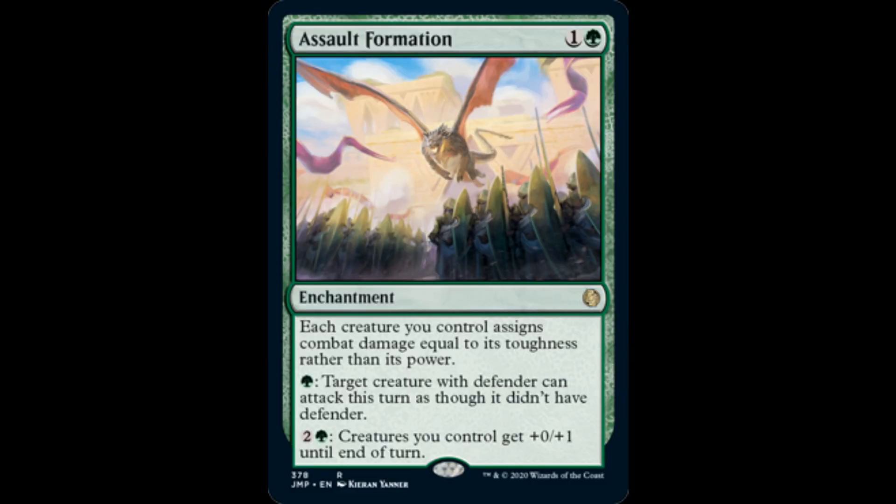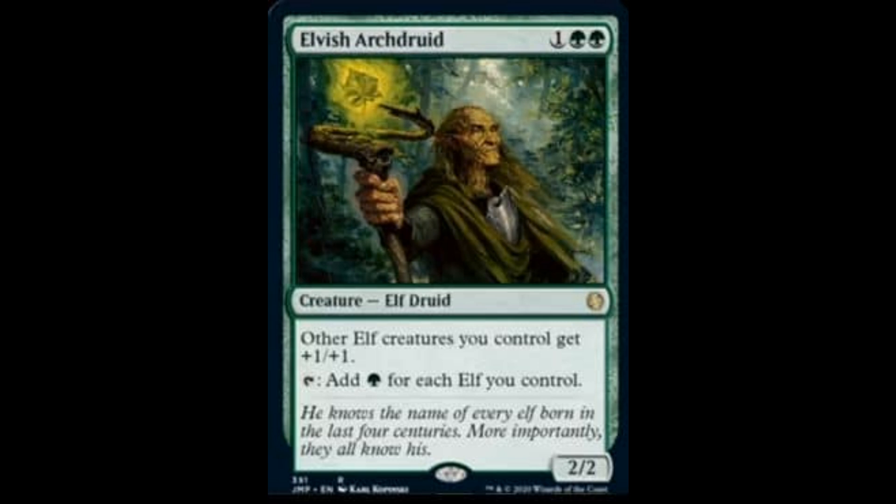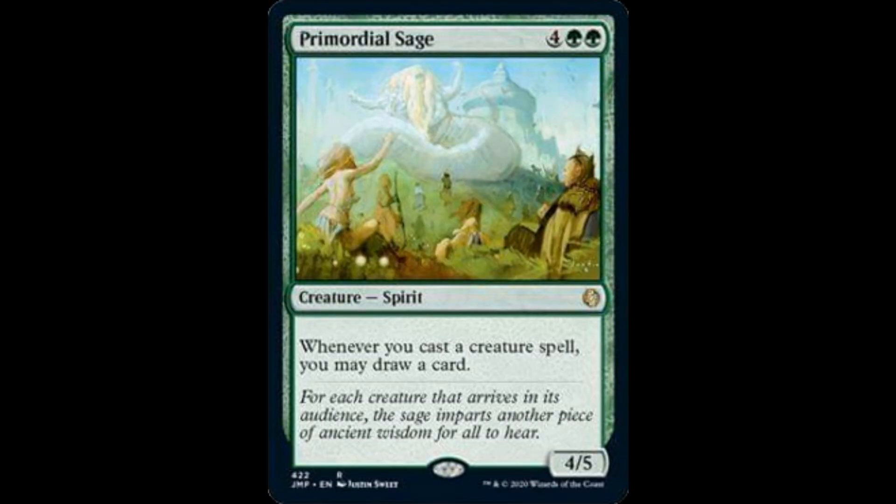Assault Formation: 1 and 1 green, it's an enchantment. Each creature you control assigns combat damage equal to its toughness rather than power. For 1 and 1 green, target creature with defender can attack this turn as though it didn't have defender. For 2 and 1 green, creatures you control get +0/+1 until end of turn. Elvish Arched Root: 1 and 2 green, it's a 2/2. Other elf creatures you control get +1/+1. Tap for 1 green for each elf you control. Primordial Sage: 4 and 2 green, it's a 4/5. Whenever you cast a creature spell, you may draw a card.